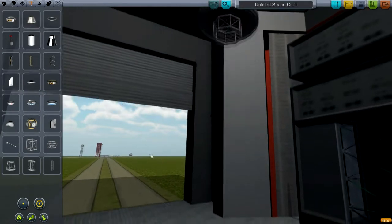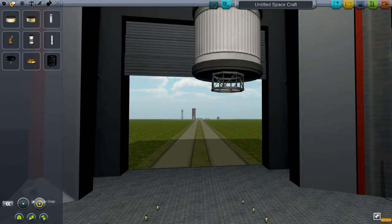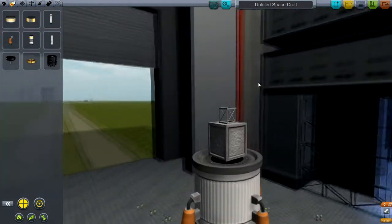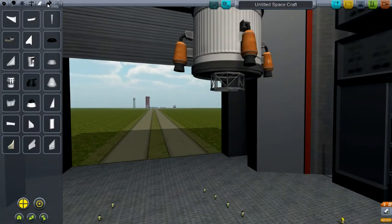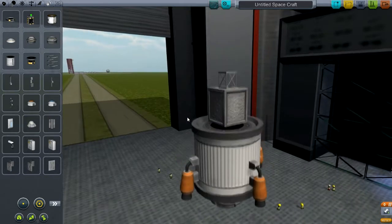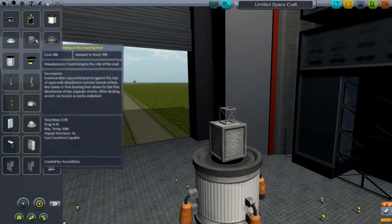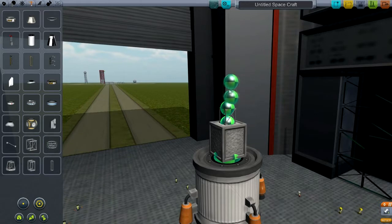The first thing we're going to need when we start our space program is communication and observation. We're just going to make a quick little satellite as the first object we're putting in space. I'm going to fast forward the majority of building this. Everything I make in this, including the satellites — small satellites, big satellites — will have docking ports, so they can be serviced, refueled, and all that kind of stuff, whether by Kerbinauts themselves or just bots we send up.